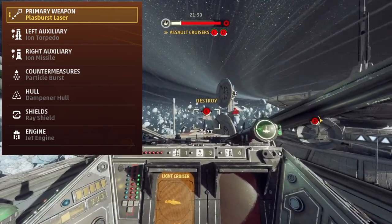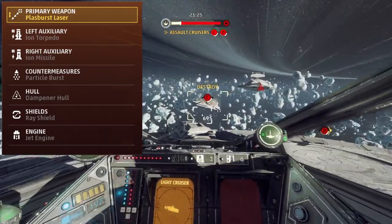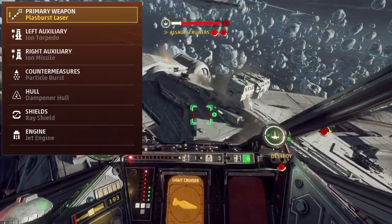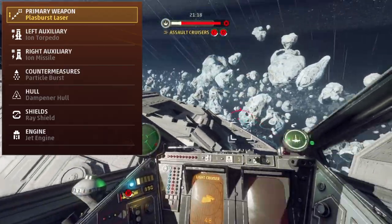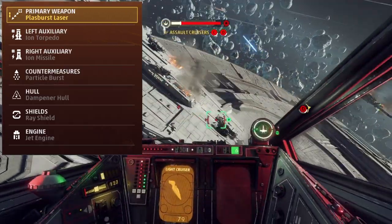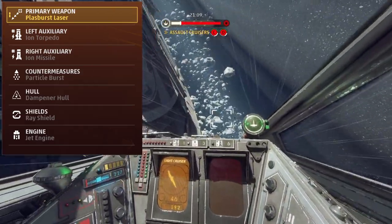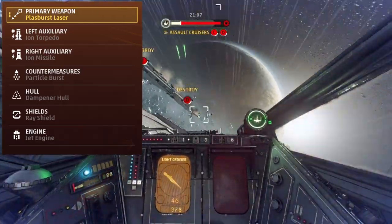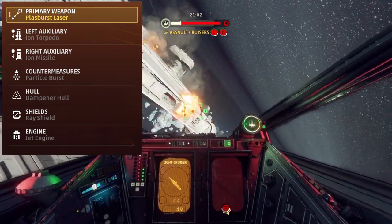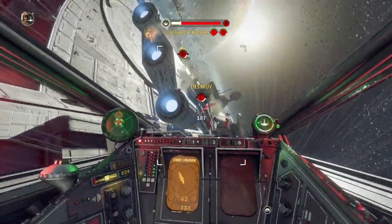Up on screen are the components. Ion Torp and Ion Missile synergize well with Plas Burst's ability to burn cruisers once shields are down, and to PK with the Ion Missile. Dampener hull keeps me alive and importantly doesn't reduce maneuverability, which you'll see why that's important as we go through this. Ray shields recharge quickly and are super effective against lasers, which are the main way you'll take damage. Chaff is the best countermeasure because of its area and duration, and jet engine is the best engine because it charges super fast, which is critical to this play style.